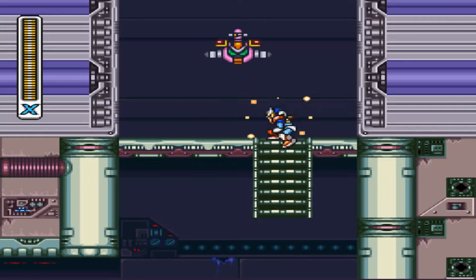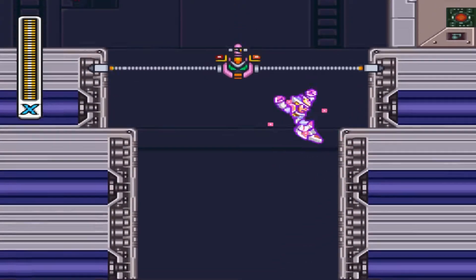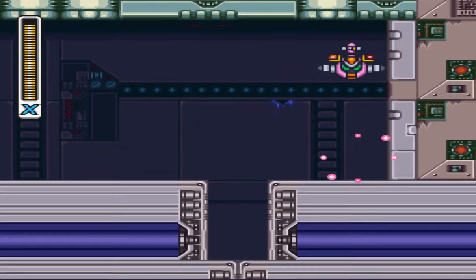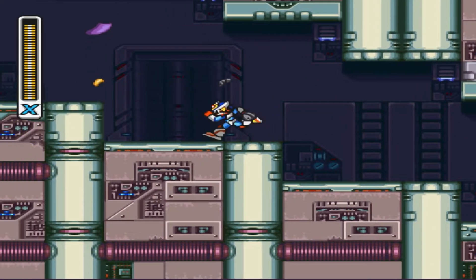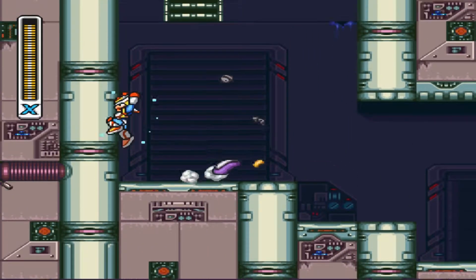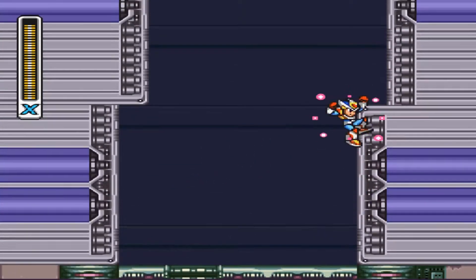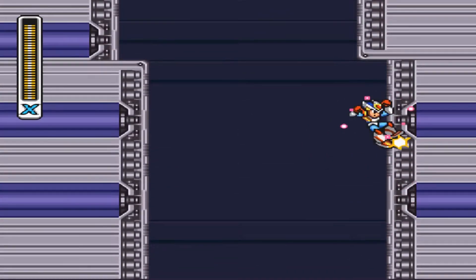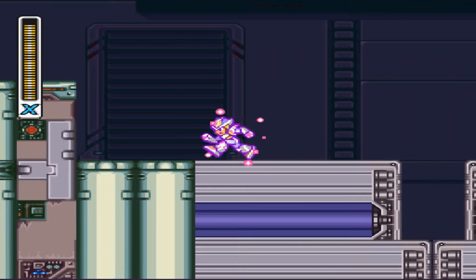The stage is very reminiscent of the intro stage — we've got these collapsible walls and those screwdriver enemies. These collapsible walls are a little more complex than they were in the first intro stage, but nothing really that difficult though.